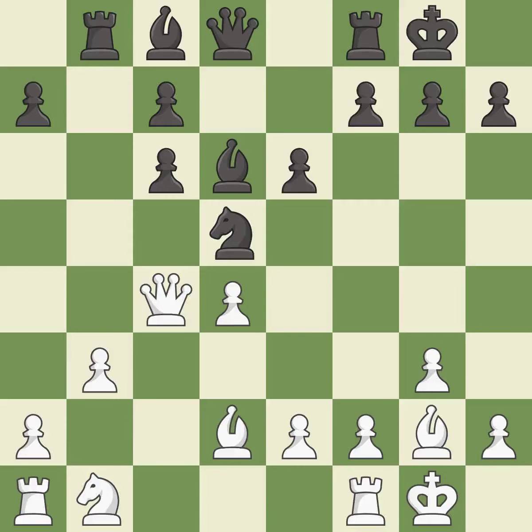Castling develops a rook while also moving the king to safety. Castling to the same side of the board as the opponent tends to lead to less sharp positions compared with opposite side castling. This threatens to kick a knight — it is best. That's fine — it is good. Capturing that pawn wins material — it is excellent.